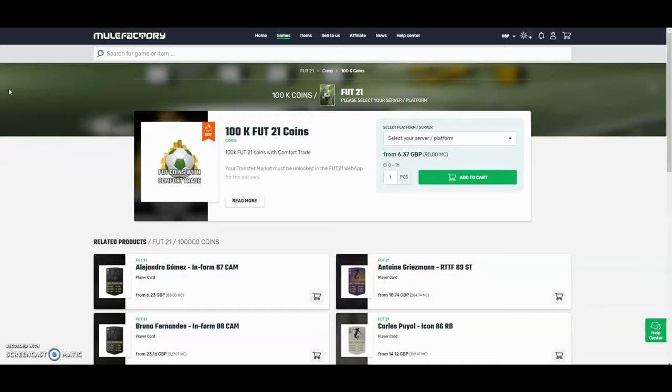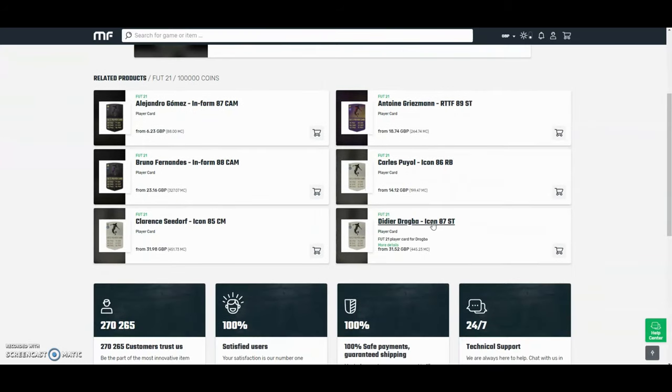Hey guys, the cheapest and safest coins on the internet — check out MuleFactory.com and use the code Owenfever at checkout for a discount. They have a 100% safe comfort trade and they also do lots of different deals with coins and different players, as you can see. There's a link in the description.